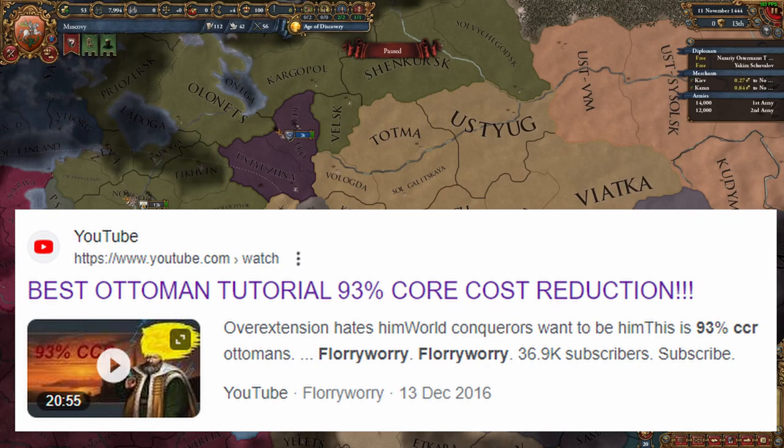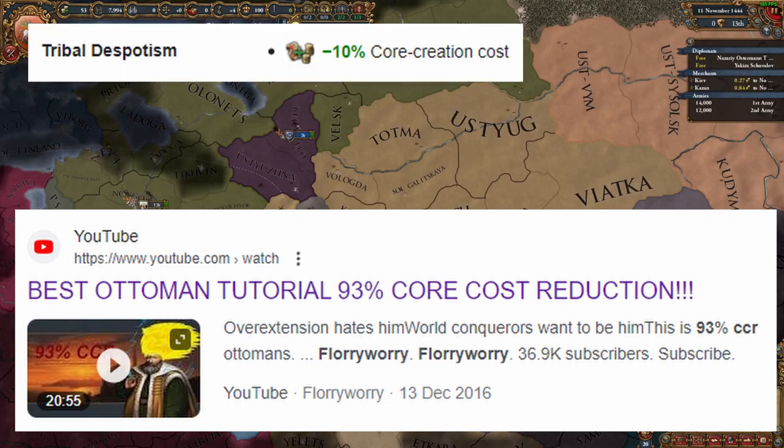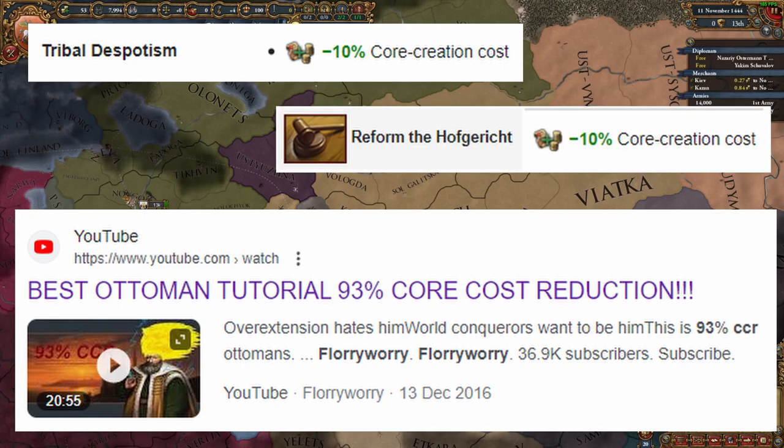Quite a while back now, Floriwori had a rather famous run where he stacked 93% core creation cost reduction. He did this through a rather convoluted method of becoming tribal as the Ottomans, doing some fun HRE revoke shenanigans and a whole bunch of other work to get to this rather elusive 93% figure.